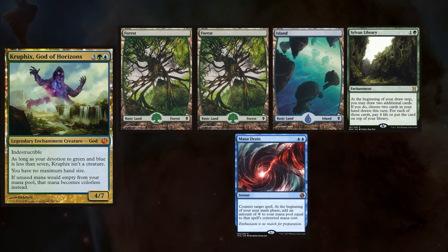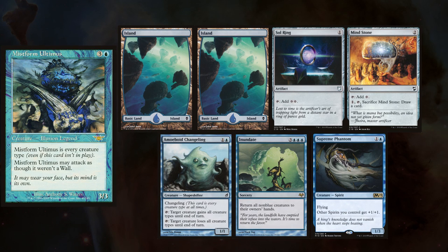Trevor is playing Kruphix, keeping a Forest, 2 Islands, Sylvan Library, and a Mana Drain. I am still hammering out the kinks in my Mistform Ultimus deck, and I keep 2 Islands, a Sol Ring, a Mind Stone, Amoeboid Changeling, Inundate, and Supreme Phantom.